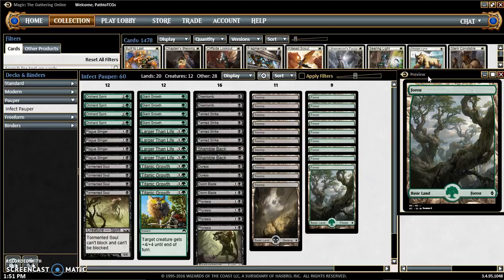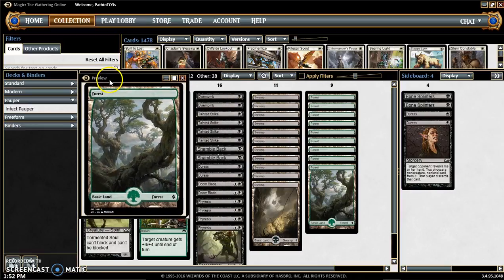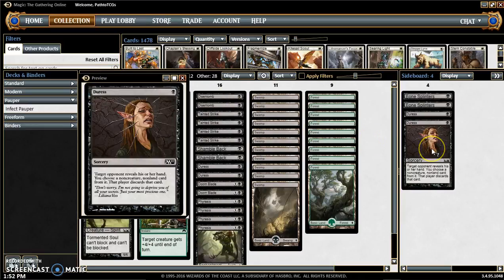Next we'll move on to our sideboard — it's an incomplete sideboard. Usually I would take out maybe 2 Distant Tombs or 2 Shamble Backs and put in 2 Duress if our opponent has a heavy burn deck, or a heavy removal or counter deck. Because one of the most annoying things is swinging with your creatures and then wanting to pump them and then they negate or dispel your pump.